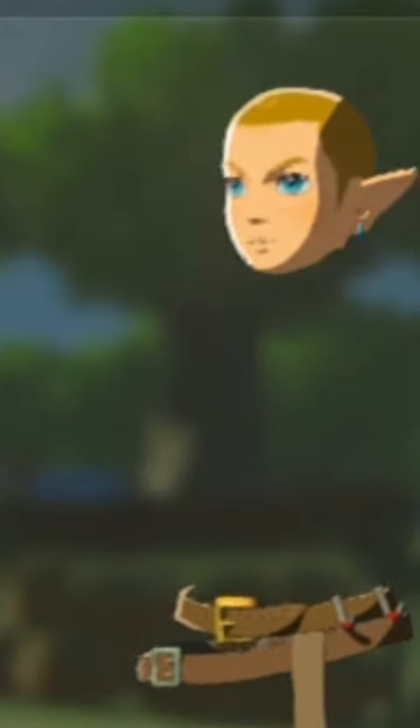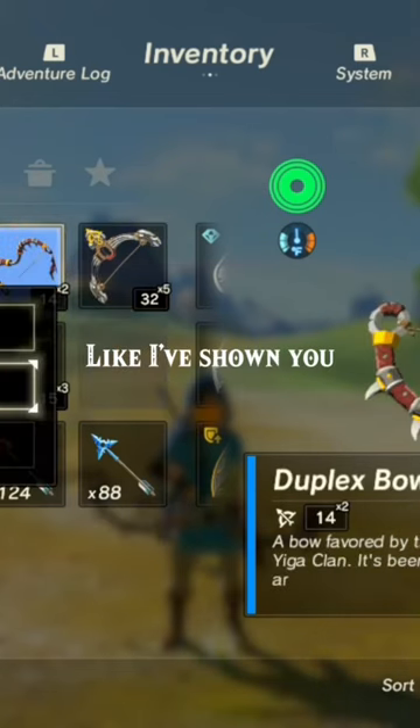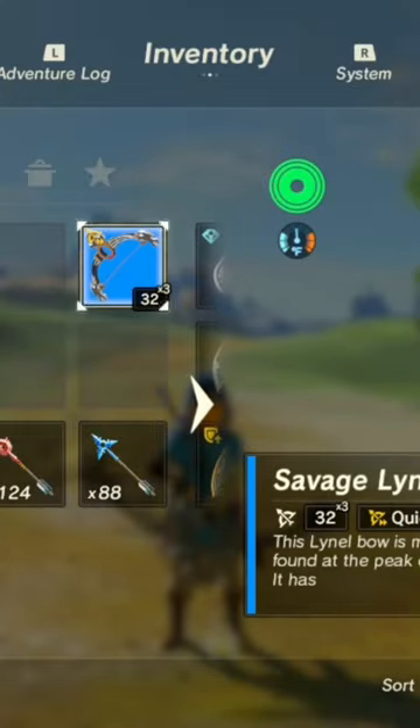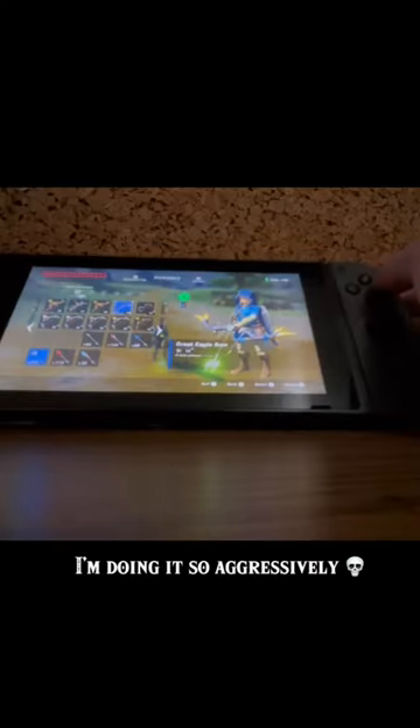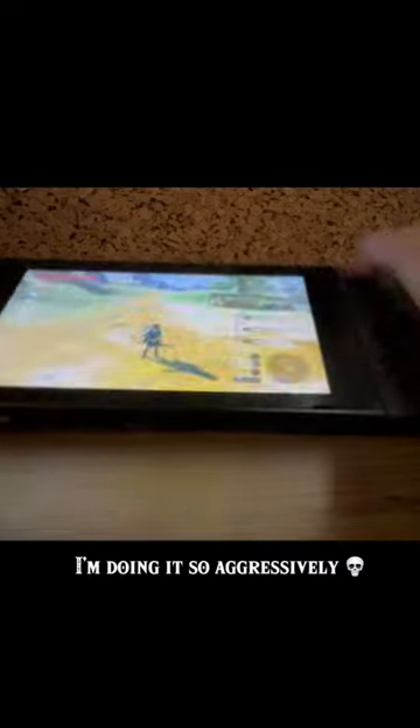Now I'm going to do my best to explain the glitch. To do the glitch, you must have a bow equipped. Then go to your inventory and press drop on the bow that you are holding. Then equip a different multi-shot bow and re-enter the inventory. The input should be plus A down A right A A.